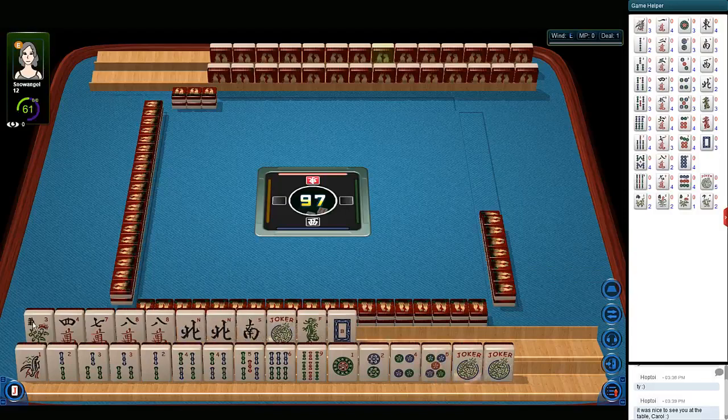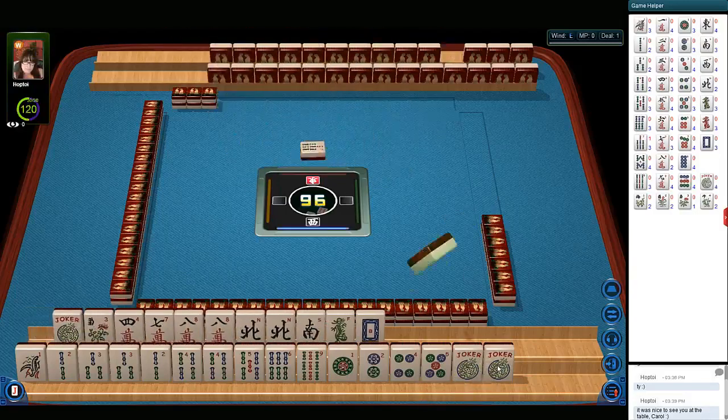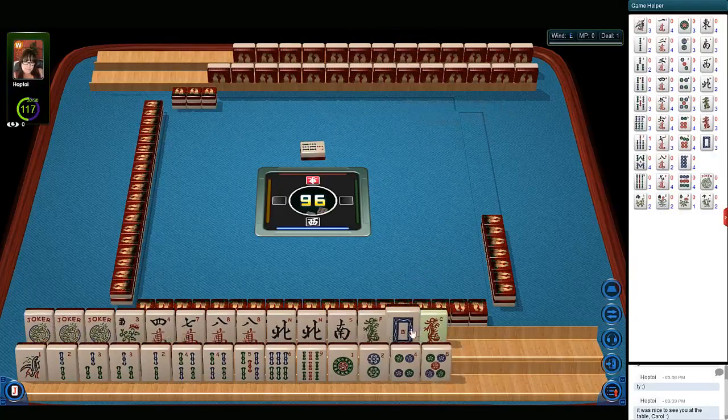We have a flower, four, seven, eight in cracks with a pair of eights. North and south, pair of norths. We have three jokers. Seven bamboos. Then we have green, white, and red dragons.